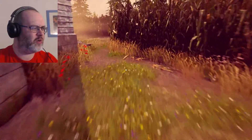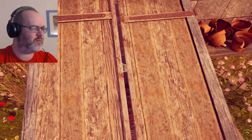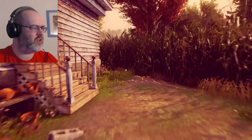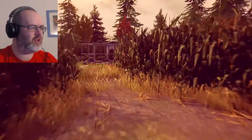Storm cellar — there appears to be something there. Anything glow-y means we can use it. Can we go in the back door? No, but there's something in there.